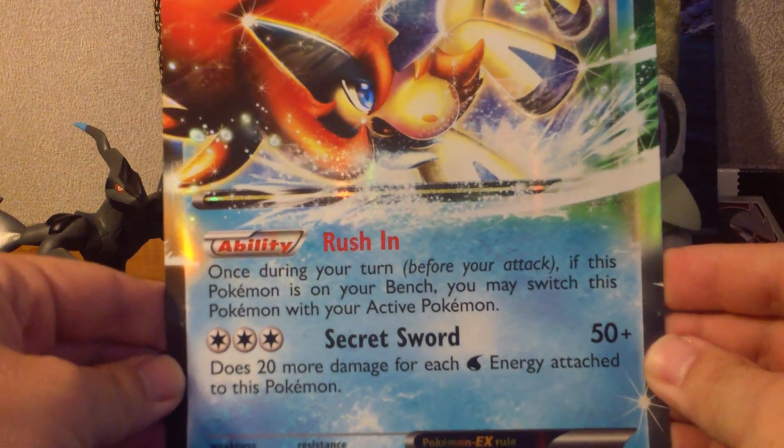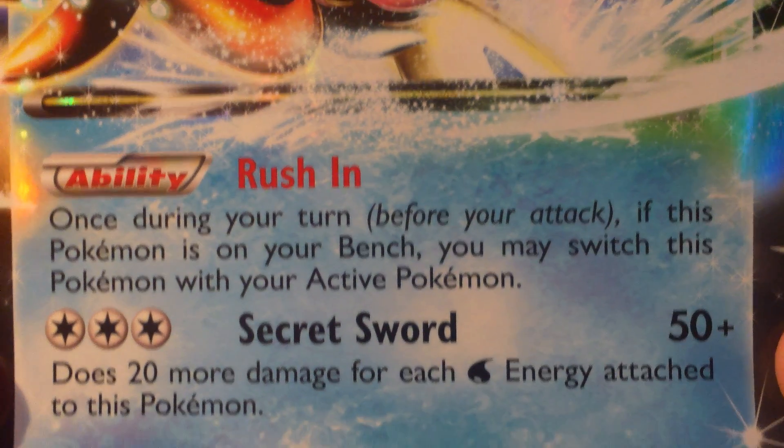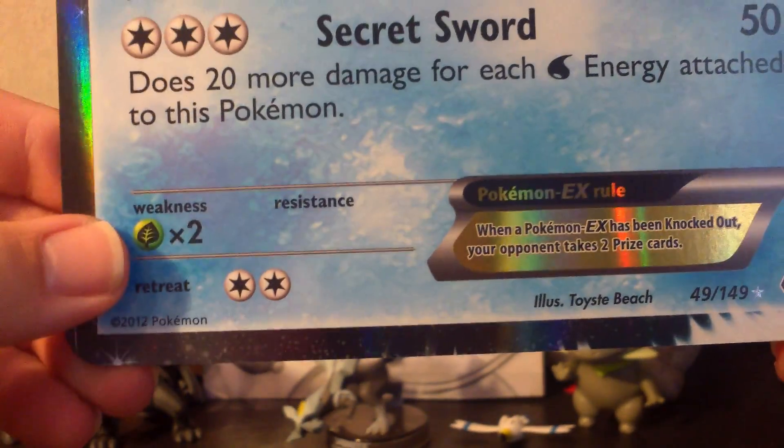Let me move it back so you can see it. Its attacks are Rush In — once during your turn before you attack, if this Pokemon is on your bench, you may switch this Pokemon with your active. And then it has Secret Sword, which is actually going to be a really good card. It has two retreats and a weakness against Grass, which nobody really has a Grass deck, so that's going to be really cool. There's the symbol right there. That artwork is really awesome. And there's a big jumbo oversized card.